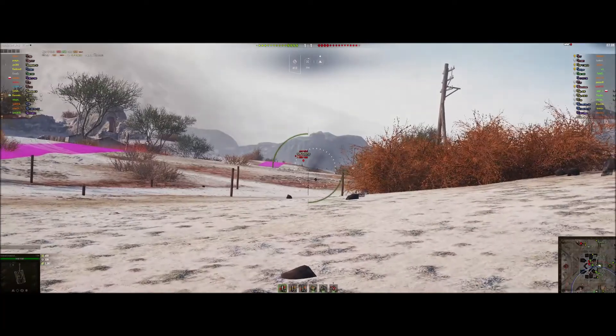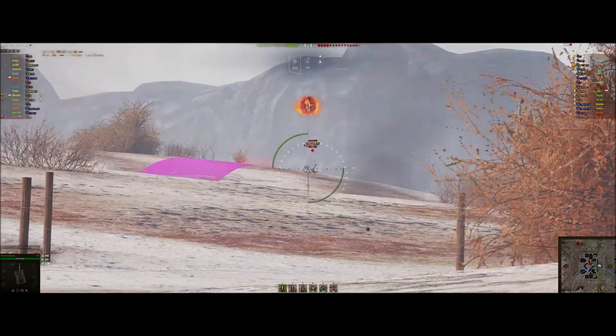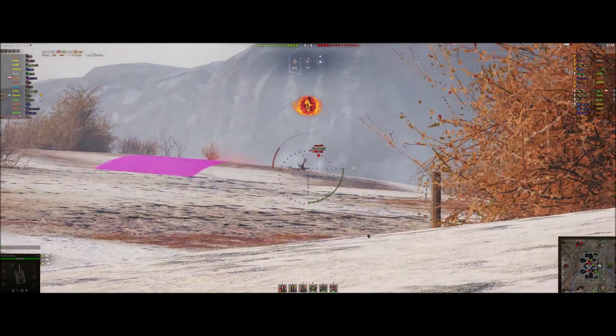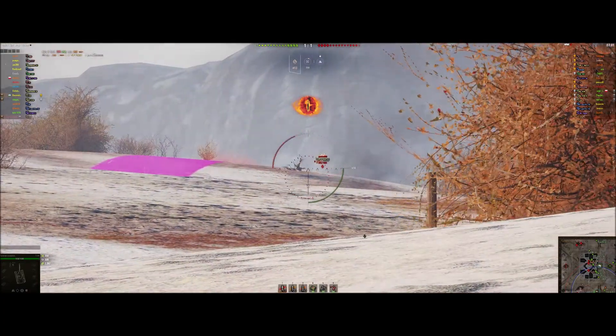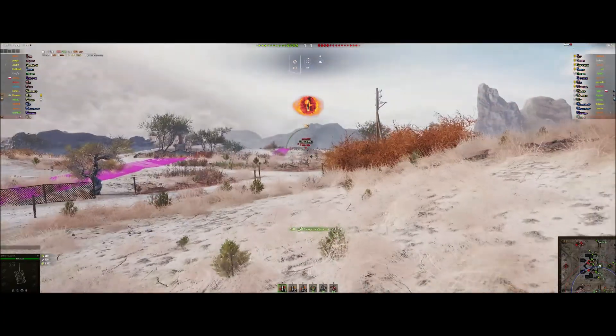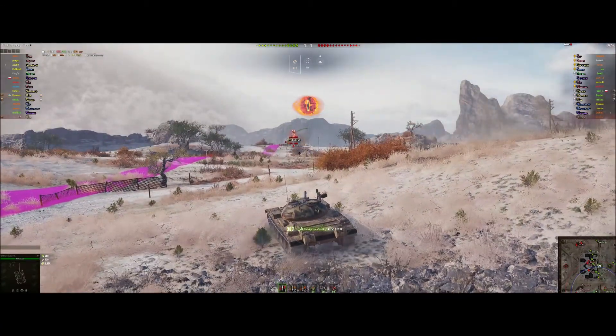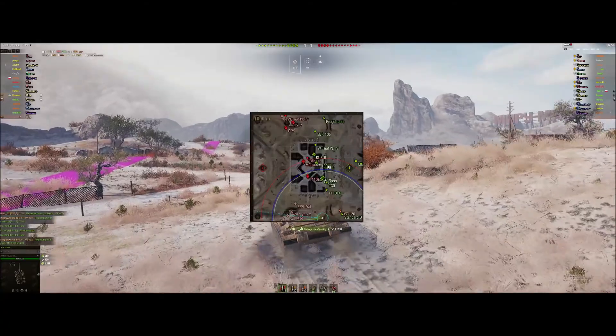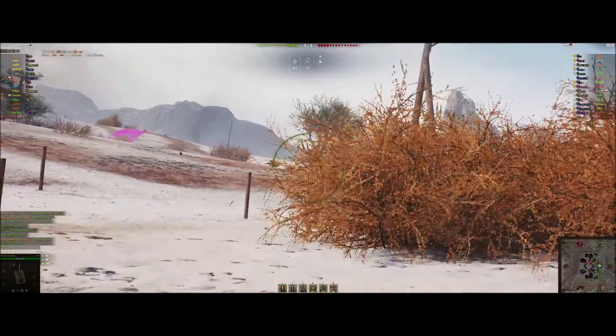There you go — see a nice big arty shell landing. TVP starts pushing up, kind of hitting — nope, shell floats over the top. So this is going to be my objective right now, I'm going to sit here and try and spot these. Well, it seems to be working — as we can see now in the bottom left hand corner, I've just passed 3,000 spotting damage.